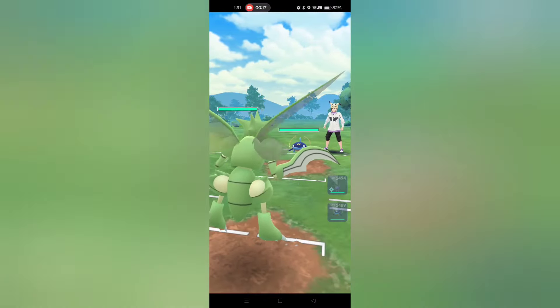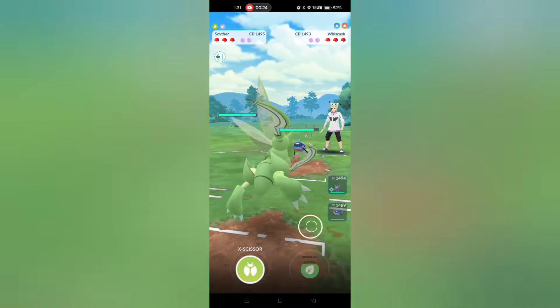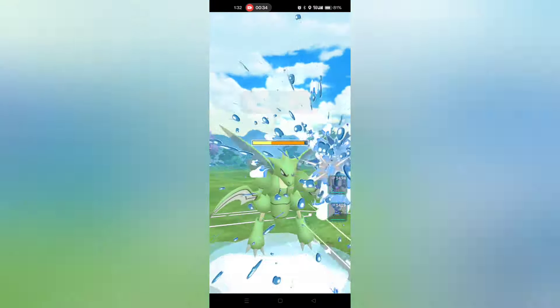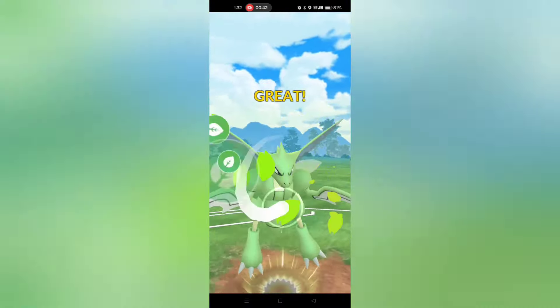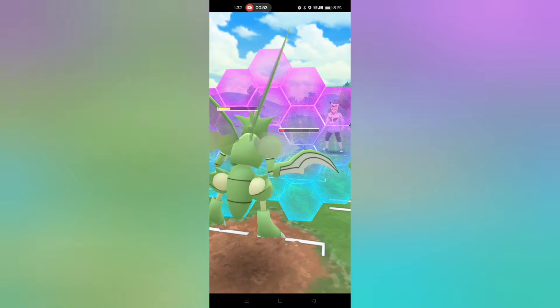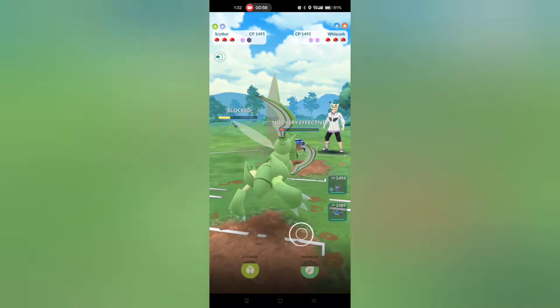We're starting today's video off with a positive lead: Scyther into Wiscash. The positive thing here is that we are triple resisting the ground moves, and we have access to Trailblaze which hits Wiscash for double super effective damage. We can survive a Scald, so I let that go through — unfortunately we do get the attack drop, so the Trailblaze is non-STAB and won't KO, but it does raise our attack back to zero. I'm going to shield and the opponent baits with Mud Bomb.